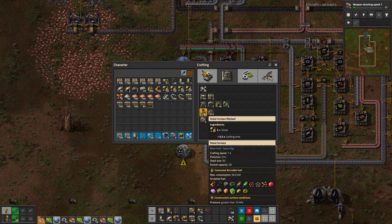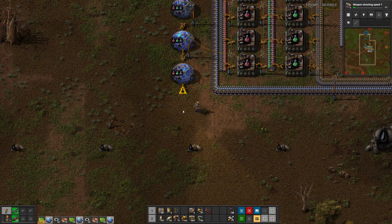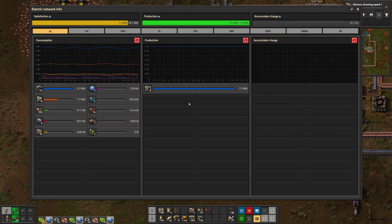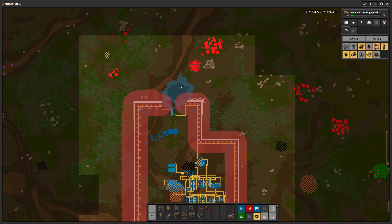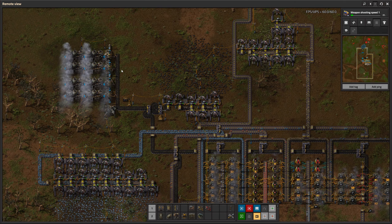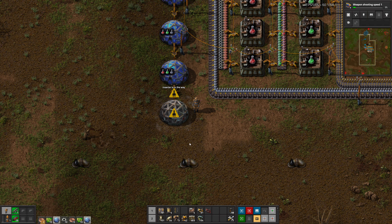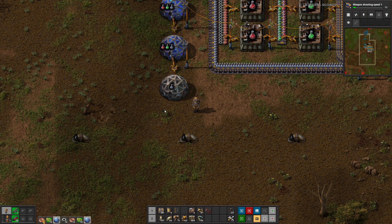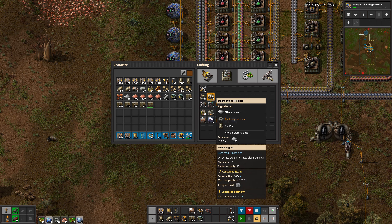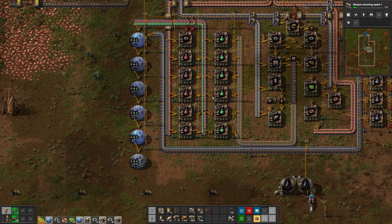Oh no. Okay. We are finding more and more problems right now. How low on power are we? It's not that bad. That needs a fix in multiple spots. I think we build two and four of these.